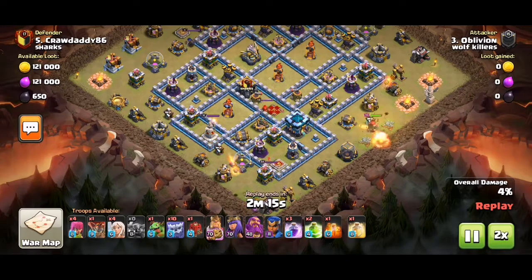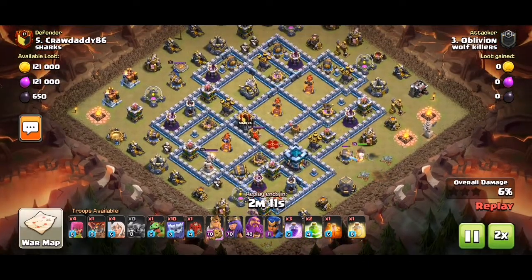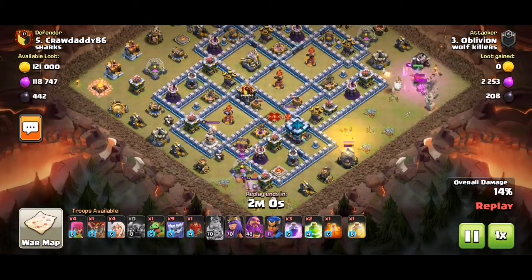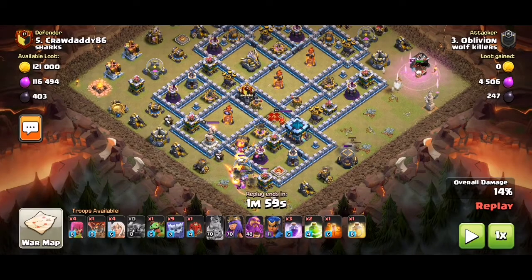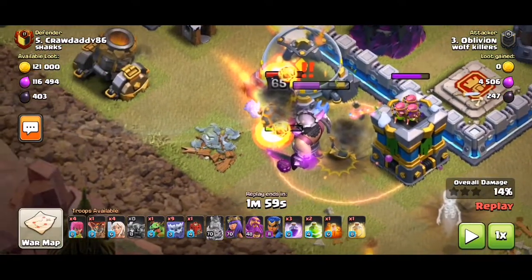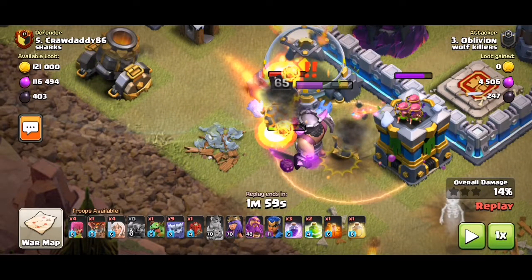King to funnel, Pekka to funnel. A yeti over here to help the Pekka on the left. The interesting thing about the yeti is when it gets damaged it releases yeti mites, which are basically like hogs — they go for defences.